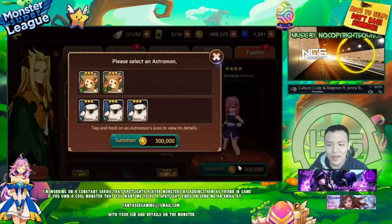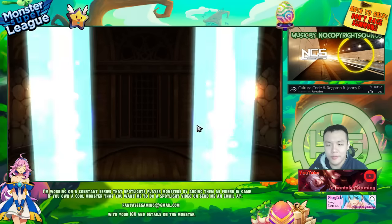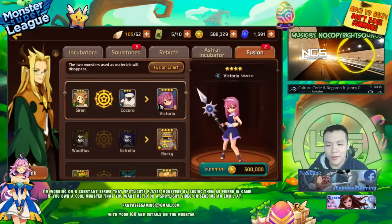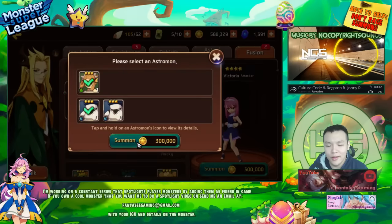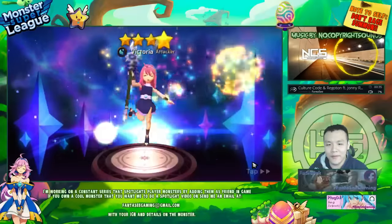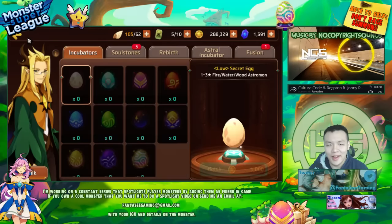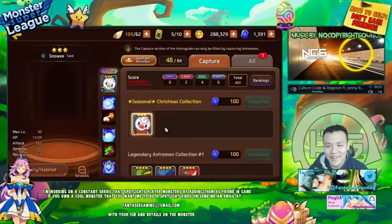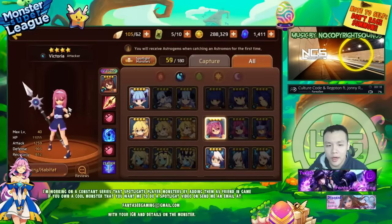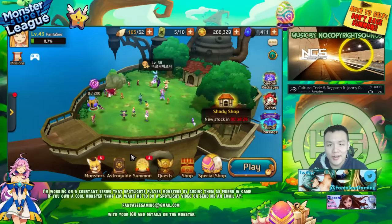Let's just do two fusions right now, and then I need to get one more ready. It would be awesome if I get a variant from the fusion — someone posted on Reddit that it's possible to get a variant off a fusion. I think if I fuse like 15 Victorias, at least one of them is gonna be a variant, right? That was actually my first water Victoria ever, so I'm definitely gonna need to fuse a few more.